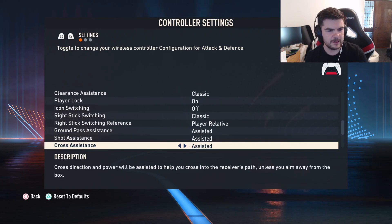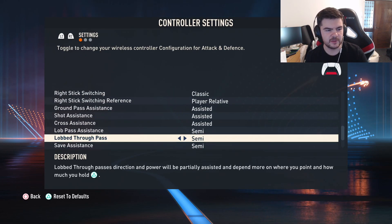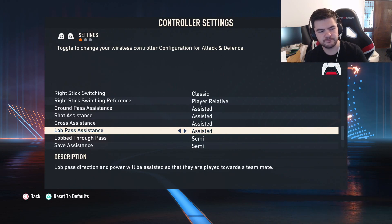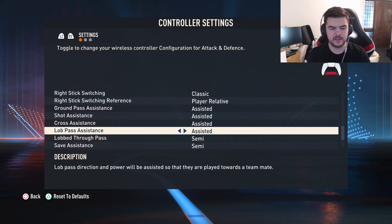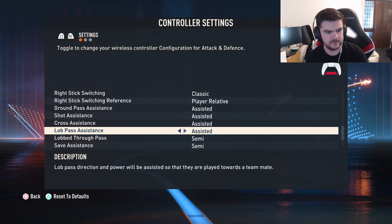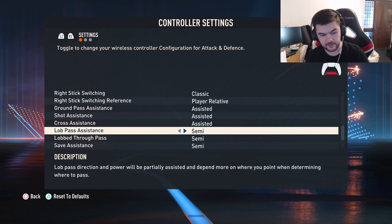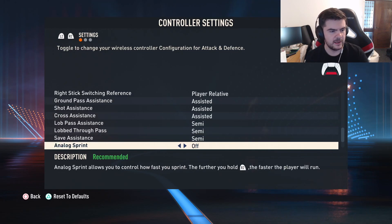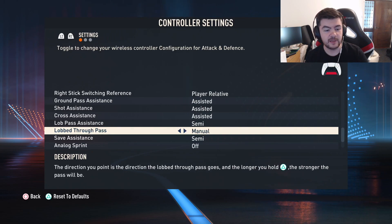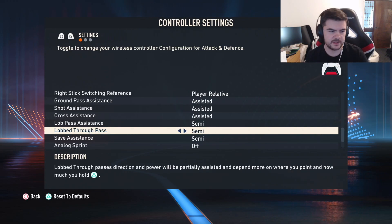Have all passing settings on assisted pretty much, except lob pass. Lob pass on assisted can go to the wrong player because it doesn't account for the power, so it can end up going to the wrong person. I use semi for lob pass.